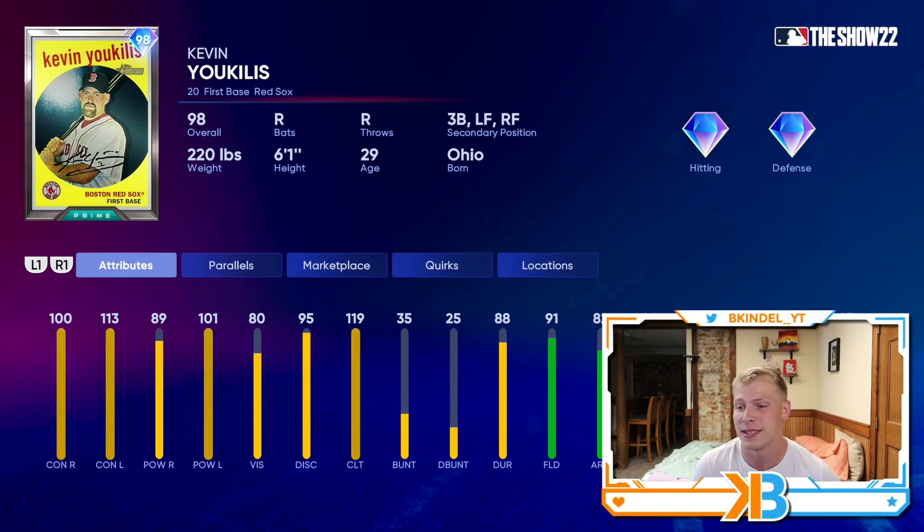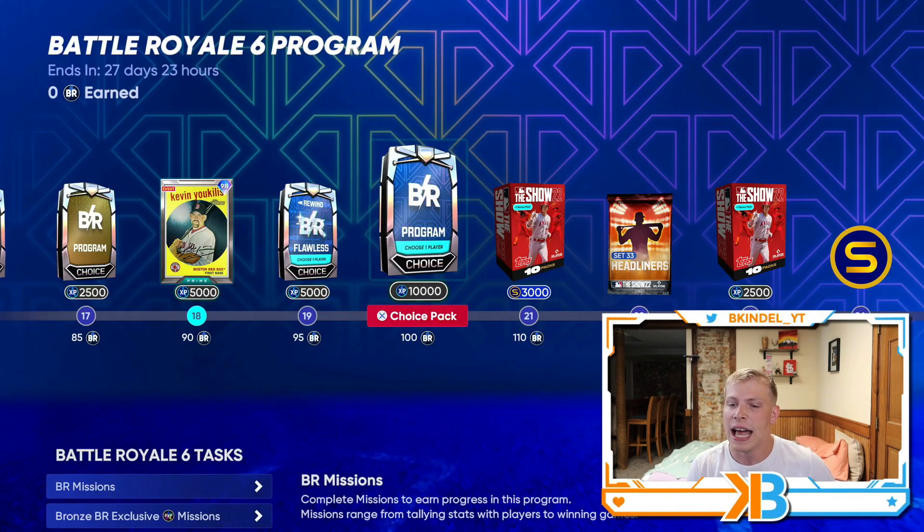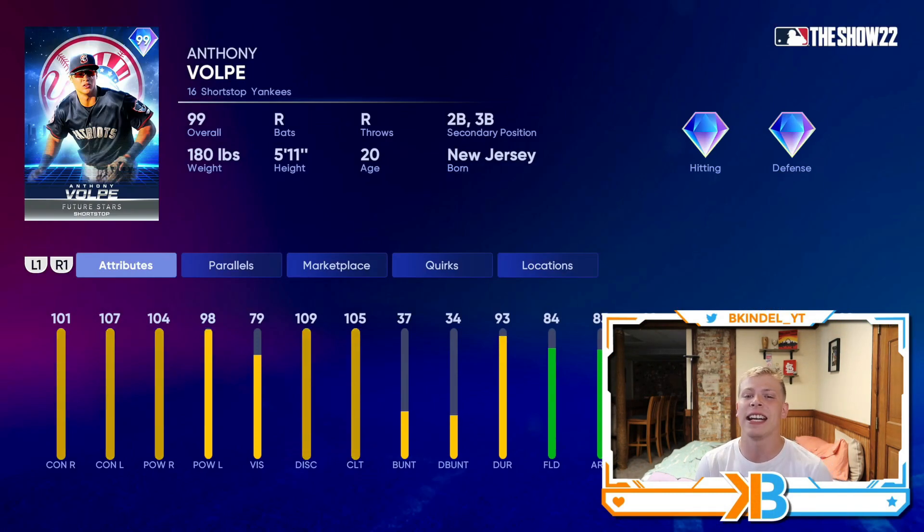You can earn a rewind flawless pack at 95 stars to get some cards you missed. Then at 100 stars, you can earn the flawless pack, which has a 99 overall Anthony Volpe — I think he's like number four in prospect rankings right now. He's got 101 and 107 contact, 104 and 98 power, 84 fielding, 85 speed with 99 steal and 99 base run aggressive. He can play short, second, or third. This guy is really damn good.